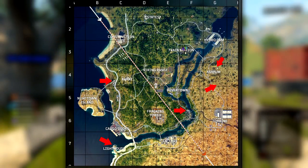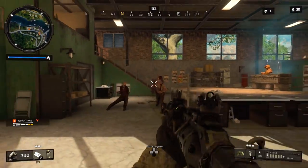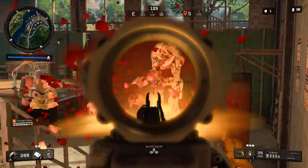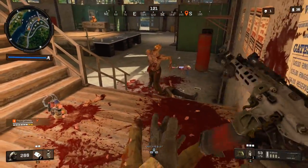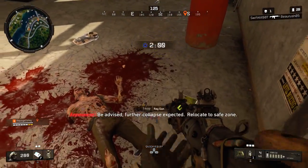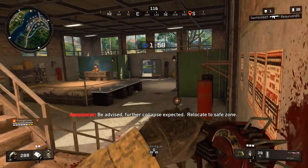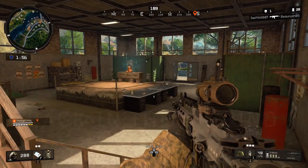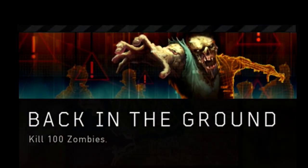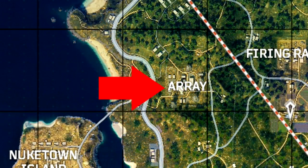The fifth Dark Ops challenge is called Back in the Ground, and this requires you to kill 100 zombies total. It doesn't have to be in one match — it can be across multiple matches. All you gotta do is go to areas where zombies spawn, like the asylum, the asylum graveyard, the boxing ring, or the diner, and just kill all the zombies. Once you get 100 of them, you'll complete the challenge and get this awesome calling card.